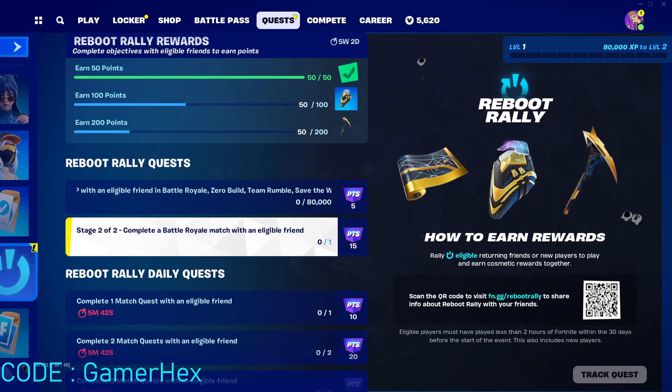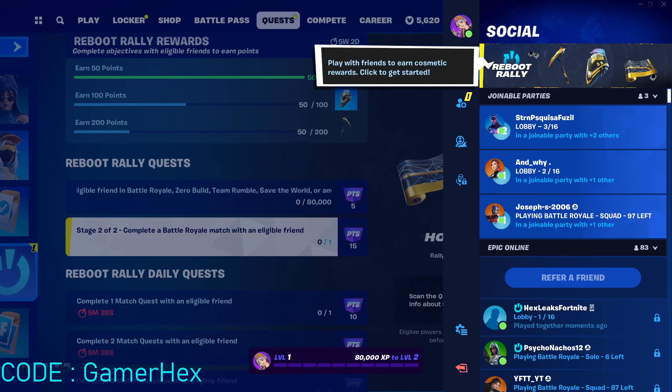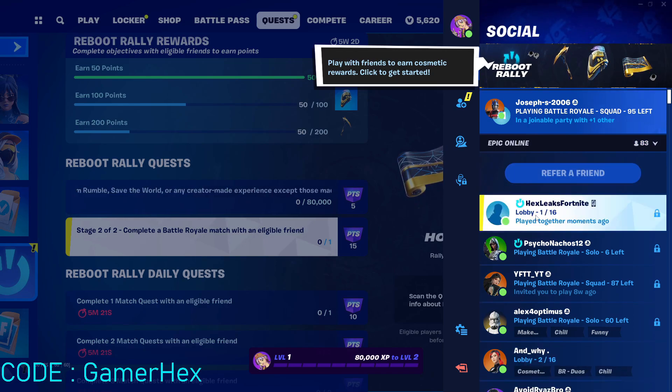In order to complete the rest of the quests, simply invite any player that has the eligible mark. It doesn't have to be the same player you rallied. Any player that has this mark — even in squads, just get one player with the mark and play squad with them, and all players will be able to do the quest at the same time.